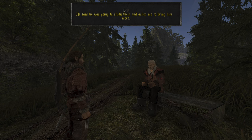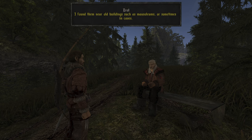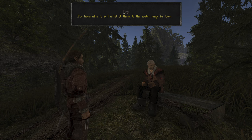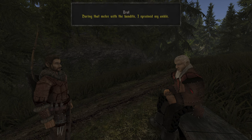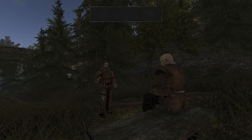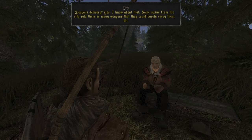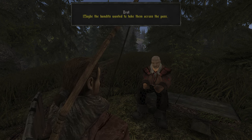What would a water mage want with them? He said he was going to study them and asked me to bring him more. Where did you get those stone tablets? They're from old buildings such as mausoleums or sometimes in caves. I've already sold a whole bunch of them to the water mages in town. I found most of them northeast of Corrinus. Some of the weapon delivery from the bandits — some are kept on the bridge, the rest were probably hauled past Bengar's farm on the high pastures.